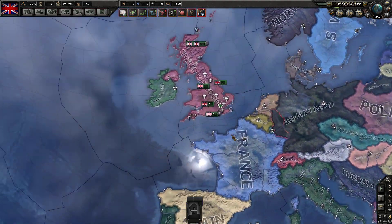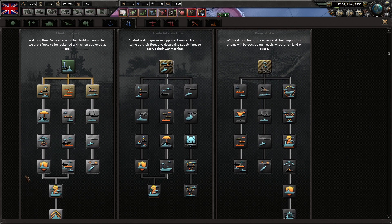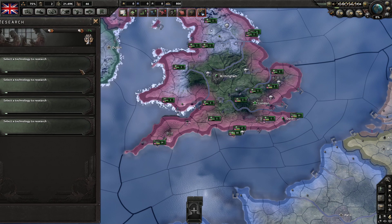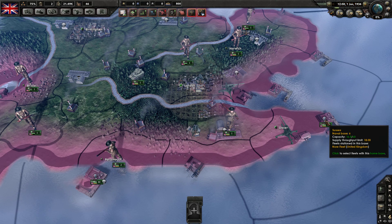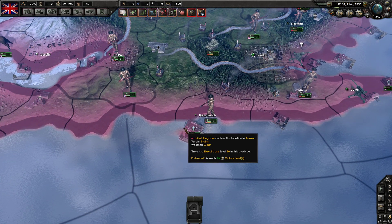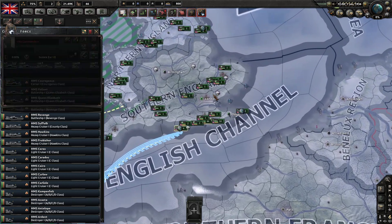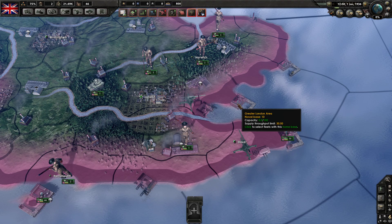Now let's talk about doctrines. Fleet in Being is basically focused on Search and Destroy. You need capital ships — battleships or battlecruisers — with at least one in each fleet. You also need carrier ships. You don't want one massive stack; fleet size should match your naval base capacity. For example, a size-10 base like Scapa Flow can support around 90 to 100 ships including a carrier, one or two battleships, and screening ships like cruisers and destroyers.